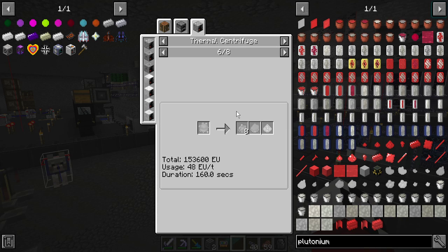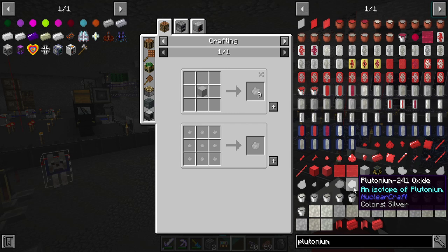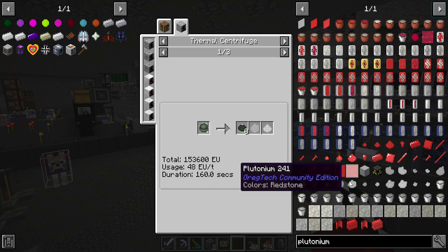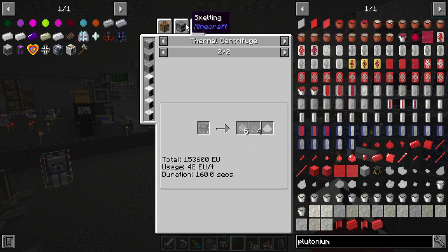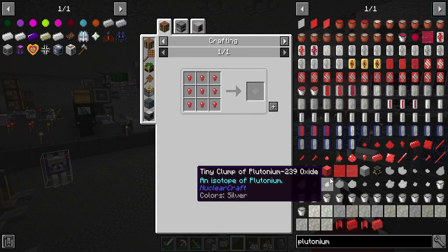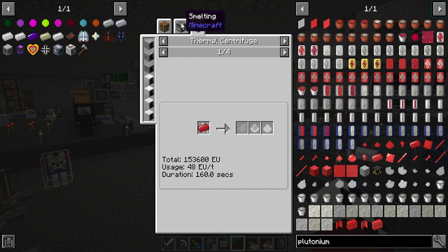I'm looking for one of these that'll use the thermal centrifuge to basically reproduce itself. Which one was I looking at there — 242? It's not going to be 241. There's one that had the ingots. I guess there's no way to do it with the plutonium. That's unfortunate.